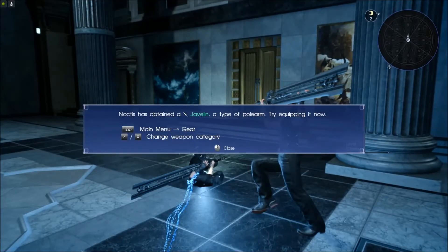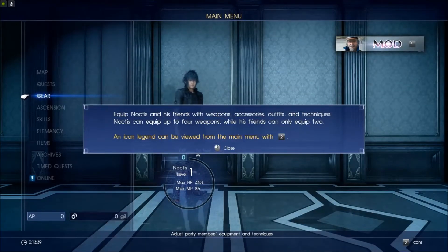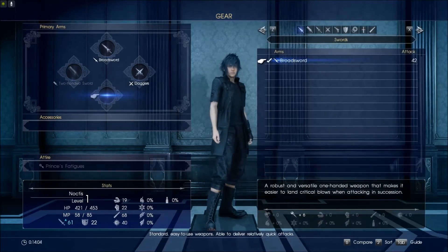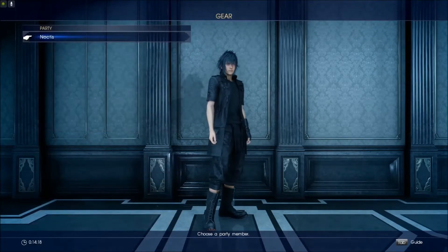Noctis has obtained a javelin, a type of polearm — try equipping it now. Tab to open the main menu. Equip Noctis and his friends with weapons, accessories, outfits, and techniques. Noctis can equip up to four weapons, while his friends can only equip two. Let's see — it's a two-handed sword, that's the one I've got equipped. Z and X — that's kind of weird. There we go. His clothes are, like, freaking out — something's weird. Oh well, it is what it is.